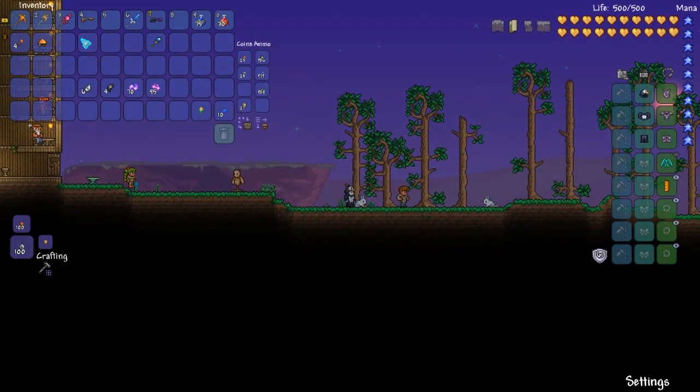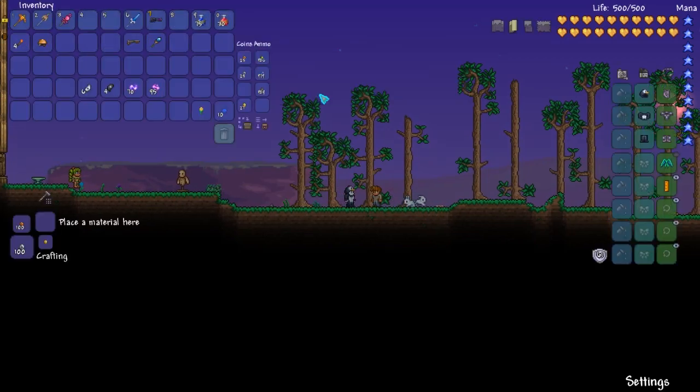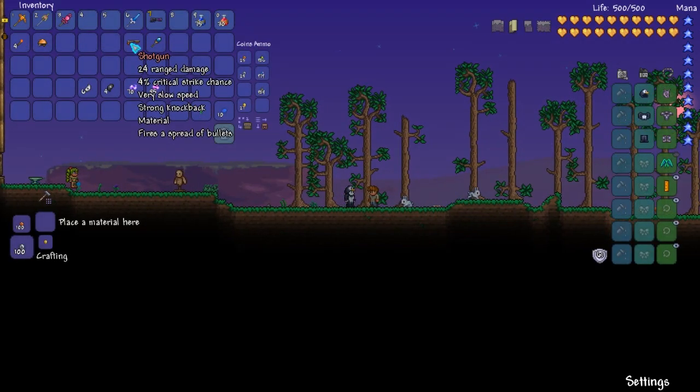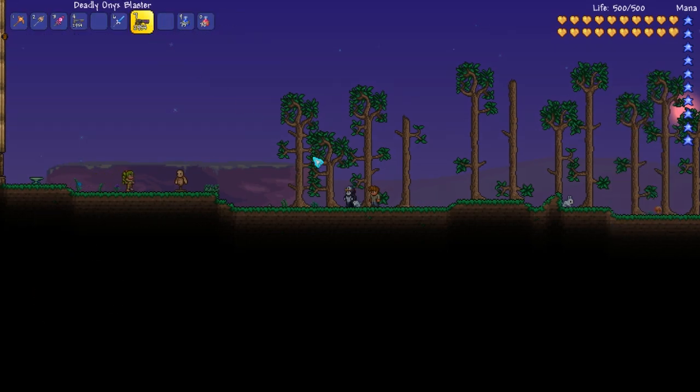You may remember the magic missile and the shotgun — these are due for an upgrade. If you talk to the guide, he'll actually teach you how you can upgrade these. For example, the shotgun with two dark shards and ten souls of night can create the Onyx Blaster. And here it is, this badass thing.